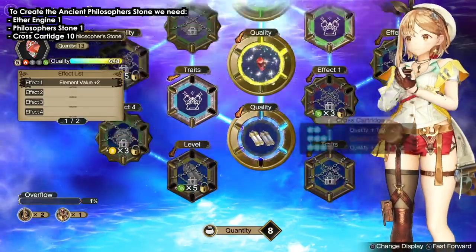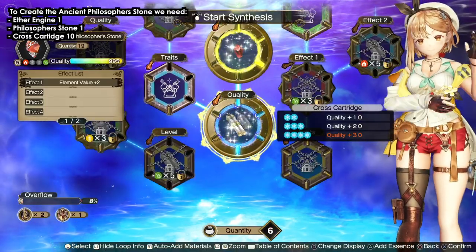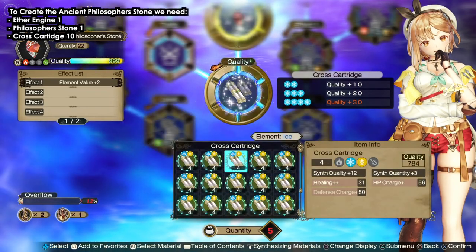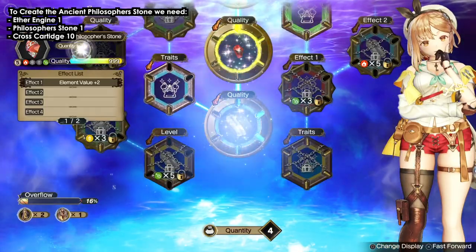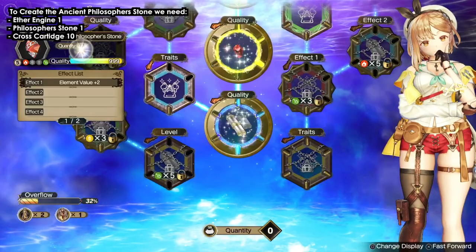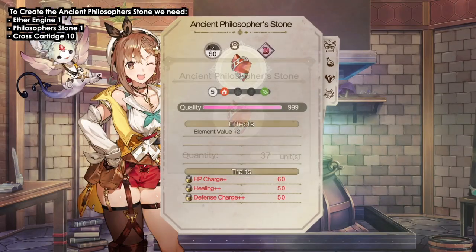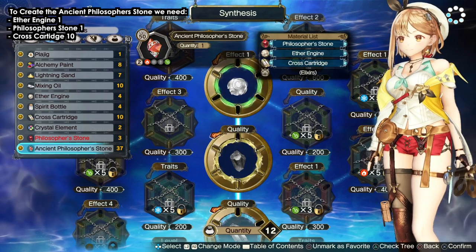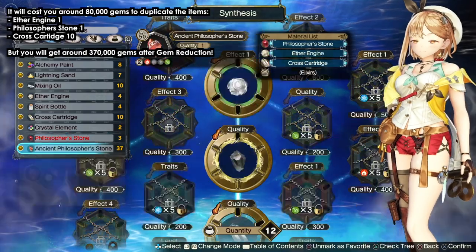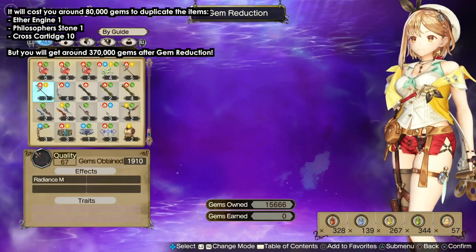I'm going to add 10 cross cartridges, which is why the units go up to 37. I'll show you how to create the cross cartridges, the philosopher's stone, and the ether engine. By the way, you can press R1 to select them all at once — I'm just showing them individually, but R1 puts them all in. So: one ether engine, one philosopher's stone, and all 10 cross cartridges. Make sure all of them have synth quantity plus three — create one of each, then just duplicate them.